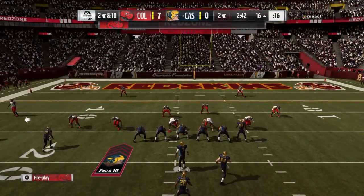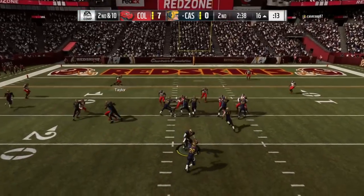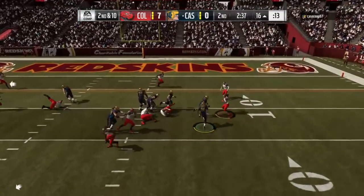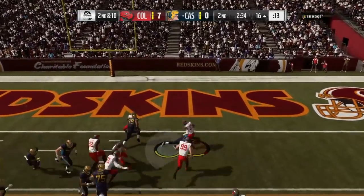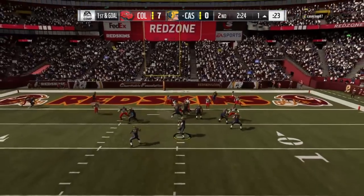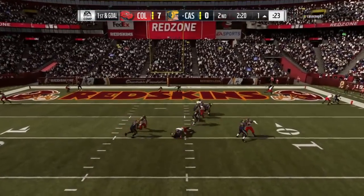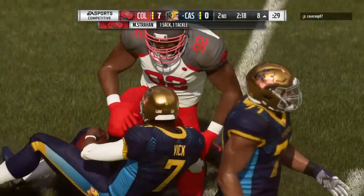I'm trying to throw it to Hill on fourth down — incomplete pass. I figured now I just gave him great field position and this guy's going to score immediately. He has a Saquon Barkley rookie card and he just falls down somehow — I was laughing, but he's going to probably score anyway. I'm able to get a sack with Michael Strahan — that's who I picked as my team captain.